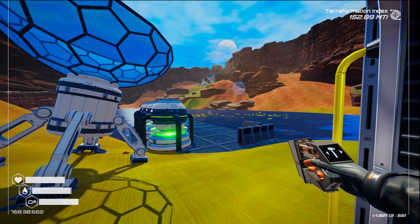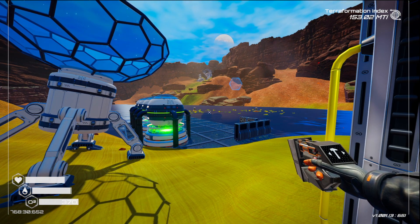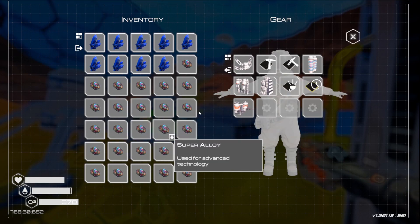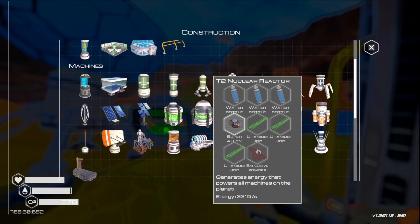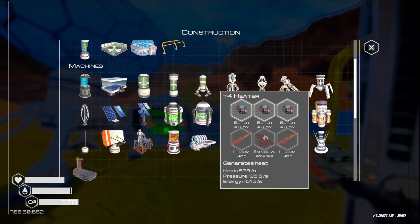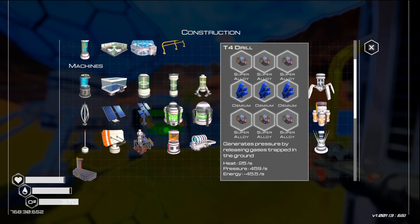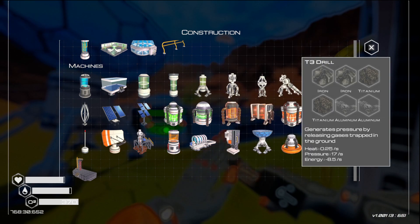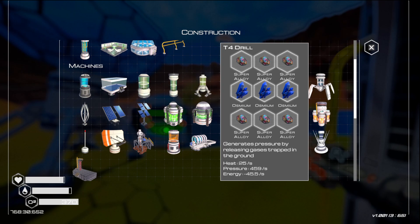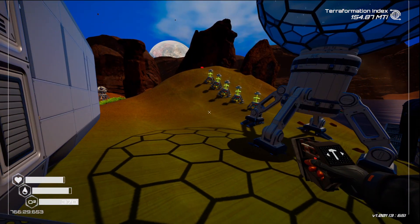Hello everyone, this is KJ, welcome back to Planet Crafter 1.0. We're in season 5 and today is a major upgrade day. While I was gathering all that stuff, we actually got the T4 heater as well. We'll have to put in more power to build a T4 heater. The T4 drill does 459 pressure per second; the T3 drill does only 17, so we're going to set up the T4 drills.